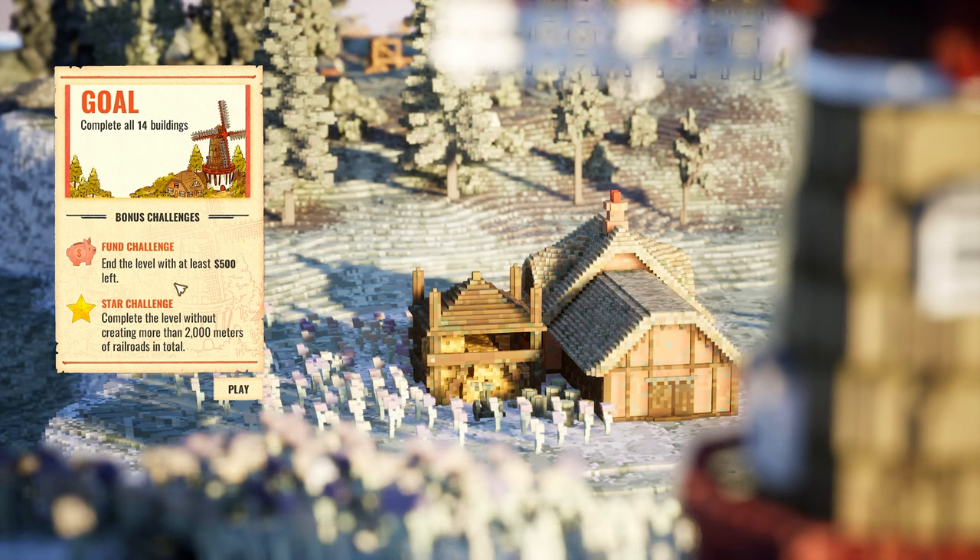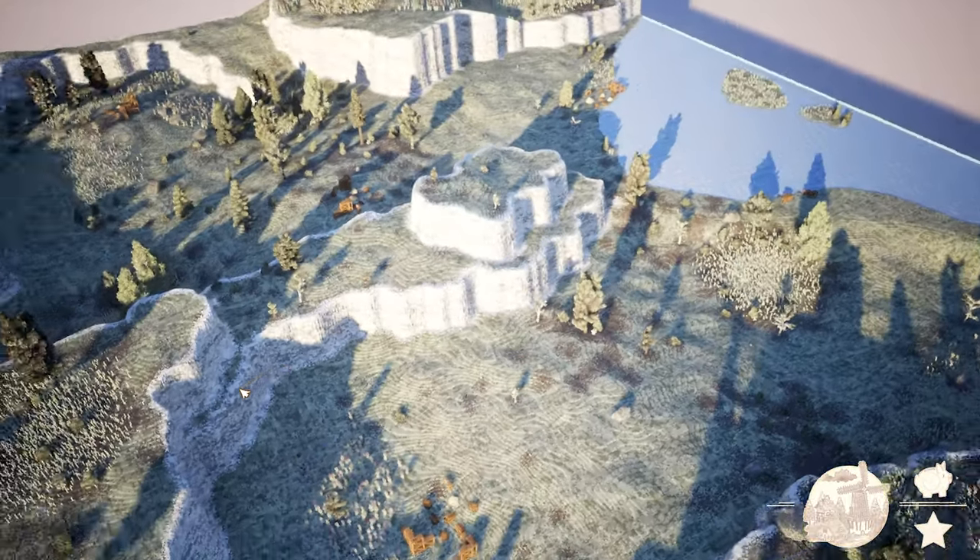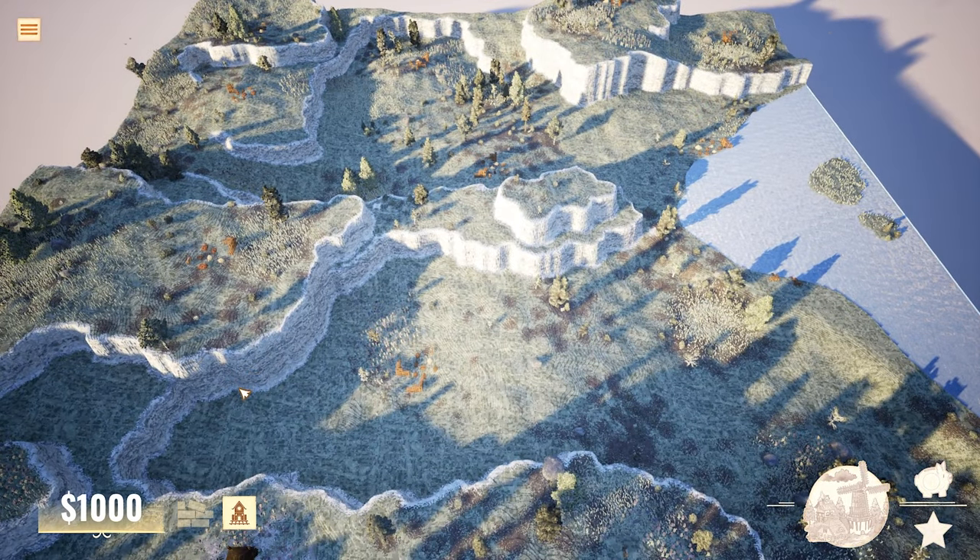Level three goals: complete all 14 buildings with at least 500 currency left. Star challenge: complete the level without creating more than 2000 meters of railroad total. So the game becomes a challenge of efficiency — I can dig it.